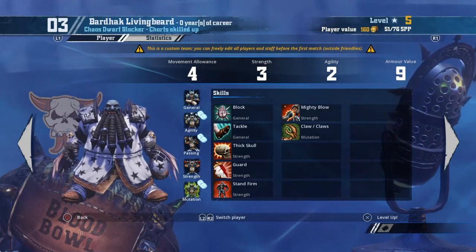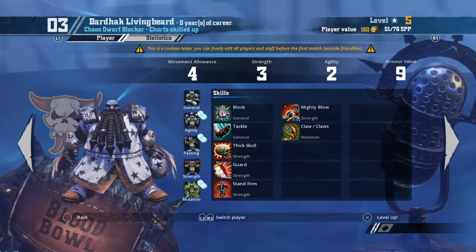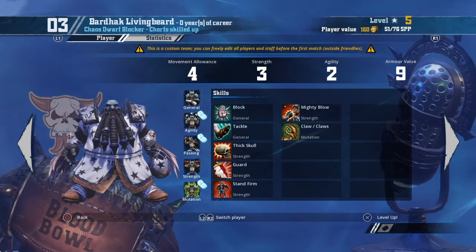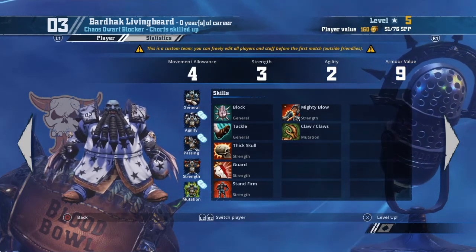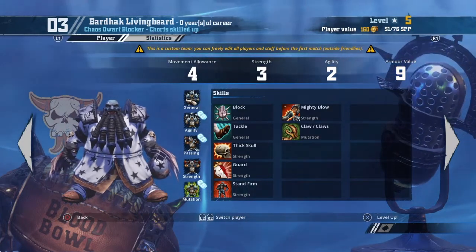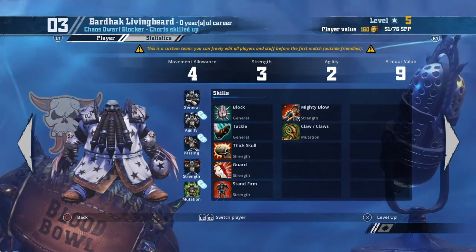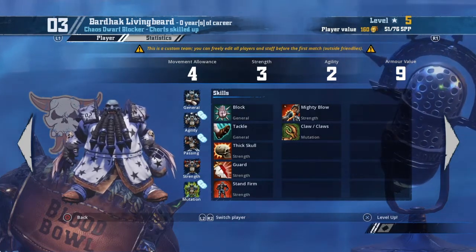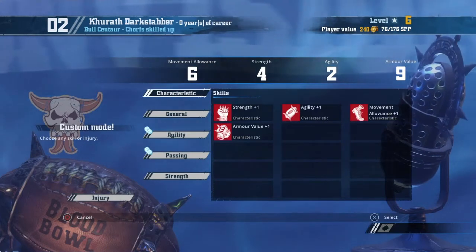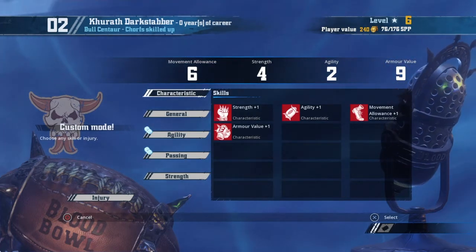So: Guard first on a normal roll, then Mighty Blow — Guard helps with assists, Mighty Blow helps take pieces off the pitch. Then Stand Firm keeps him in position to offer assists to colleagues, and if they don't knock him down he gets a free hit back next turn. The message to opponents: hit me if you want, but if you don't get me down I'm going to hit you hard back. And if you've got Claw, people will be worried to take you on. Going back to Bull Centaur characteristics — Strength is a must-take every time, Agility is great especially for a ball carrier, Movement I probably wouldn't take.